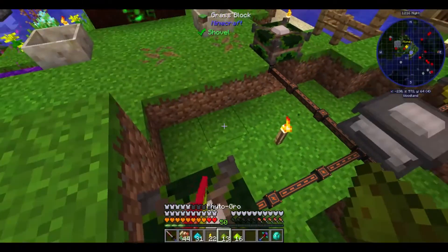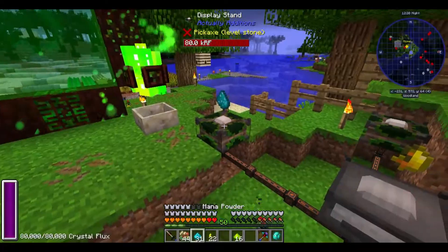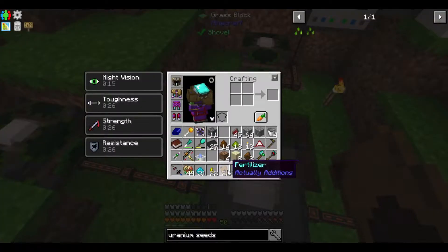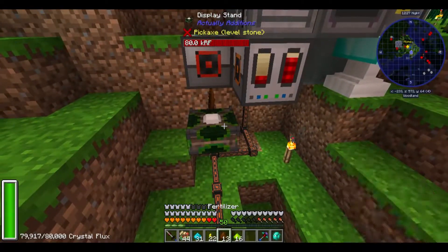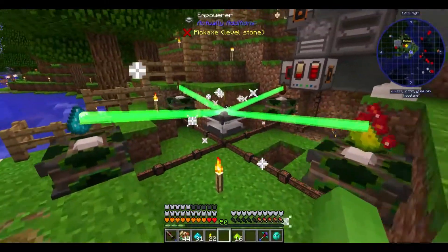So let's try this again. Let's put the Fluxed Phytogrow there, put the Mana Powder there, put the fertilizer there, and then put the other fertilizer. Okay, it's doing stuff — it is empowering.